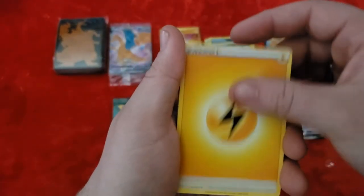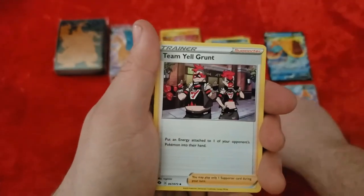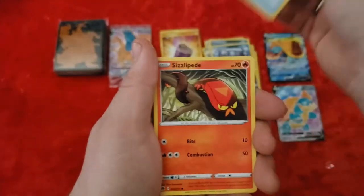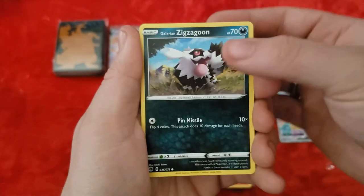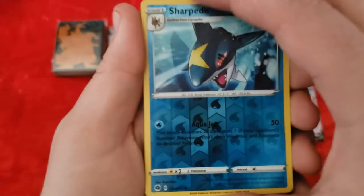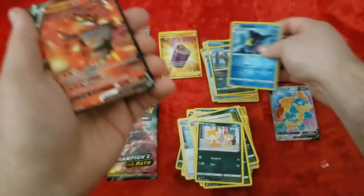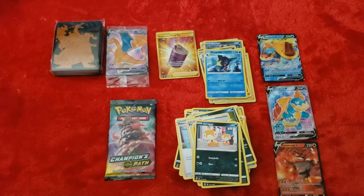Pack nine starts with an Electric Energy — I may have just spoiled the last card. Cards include Great Ball, Pokemon Center Lady — don't know if I've gotten one of those yet — another Team Yell Grunt, another Inkay, Pokeball, Sizzlipede, Galarian Zigzagoon, Scraggy. Our Reverse Holo is Sharpedo — hey, that's cool, normally an Uncommon. And our rare — it was red so I got my hopes up — Incineroar V. Nice. Now three V cards. Let's hope I get a Charizard in this last one.